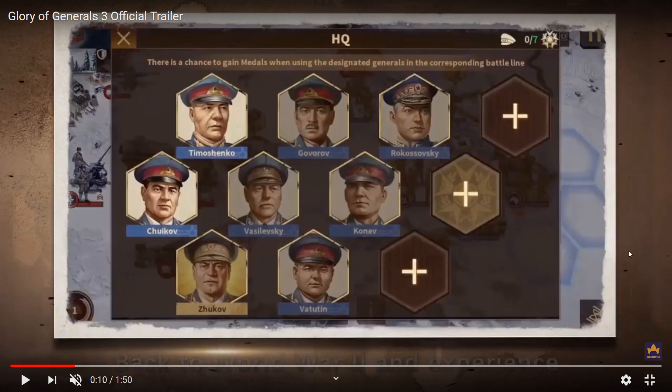We can see the generals: Semyon Timoshenko, Govorov, Konstantin Rokossovsky, Chuikov, Vasilevsky, Ivan Konev, Zhukov, and Vatutin. What's fascinating is that we now have about eight Soviet generals. They all look similar to the previous World Conqueror 4 game but with a more artistic style — which is way different from World Conqueror 4.